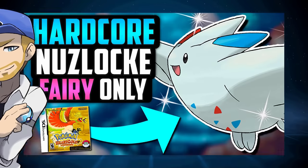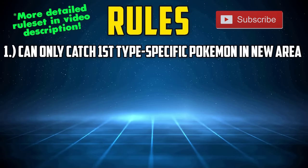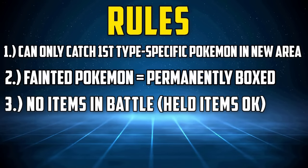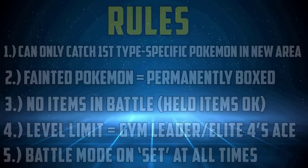Welcome everyone, my name's Sylph, and this is my attempt to beat a hardcore Nuzlocke of Pokemon Hard Gold with only Fairy-type Pokemon. The full ruleset is listed below, but put simply: only the first Fairy-type encounter in each route or area can be caught, if a Pokemon faints it must be permanently boxed, no items except held items in battle, party Pokemon levels are limited to the next Gym Leader or final League Member's Ace, and the battle mode must be set at all times.